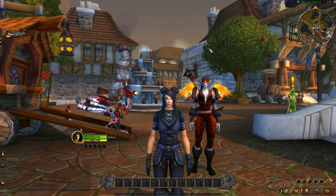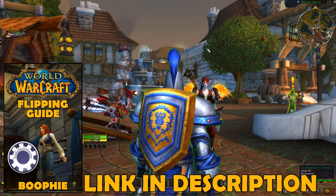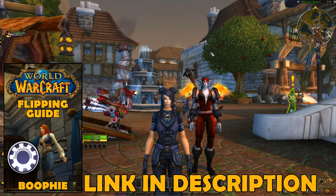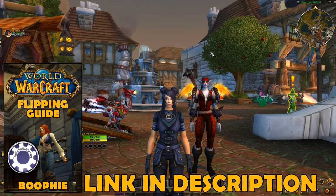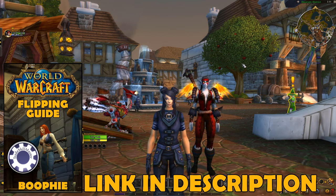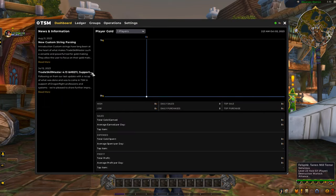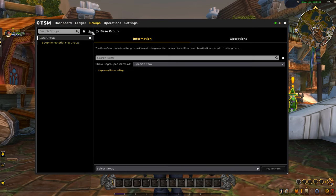What we're going to be using are the groups from my flipping guide. I've recently made a huge update and improvement to the material flipping side inside the guide. We've got new groups, a whole heap of new items, and much better operations to sell them. Let's open up TSM — we have a brand new TSM for this character, created today for this challenge, so we'll be able to see all the progress through the TSM dashboard and ledger. The group we're using is my material flipping group, which has all the items and operations.